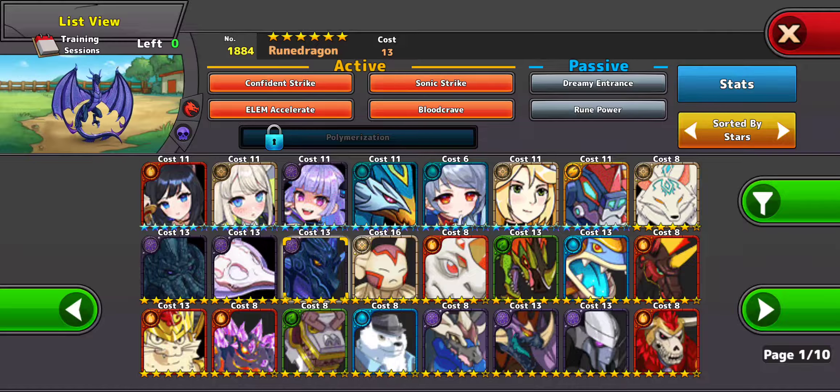Rune Dragon's one of my favorites. He looks cool, and he has Confident Strike and Sonic Strike, which do critical damage. When you go up in the higher AI, like hell mode or the higher difficulties, he doesn't one-shot them. He's a good sweeper if you want to farm materials, but I don't think he's very good for one-shotting the higher-ranked creatures in the game.